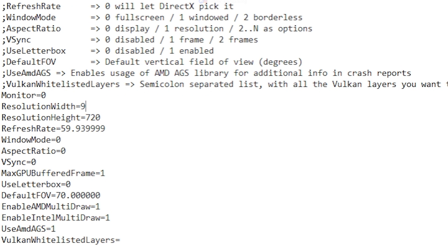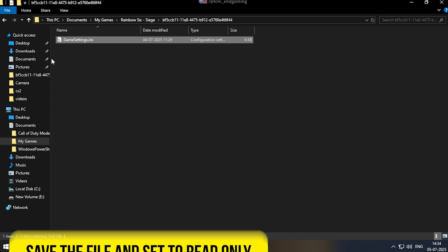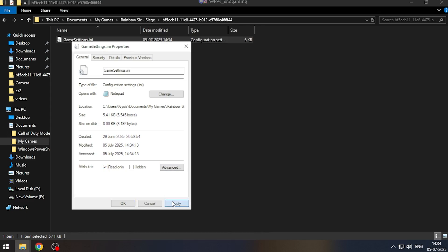Now change the resolution to 960x540 and we are done. Save the file and make sure to set the file to read-only. Now launch your game and see the magic happen.